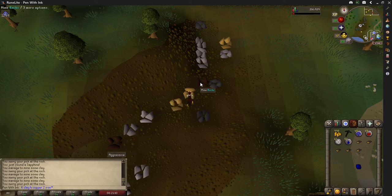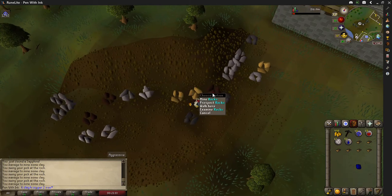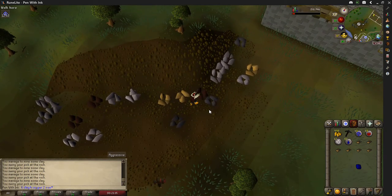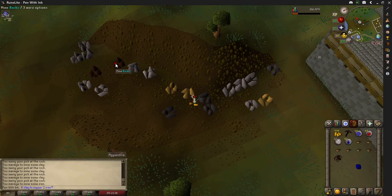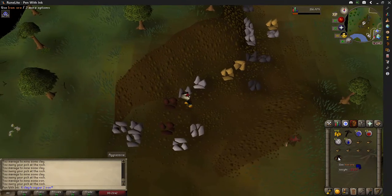This dark rock here is the iron — remember you need level 15 Mining for iron. Go ahead and click on that. Once we have our two iron, which we are about to have, we're good.